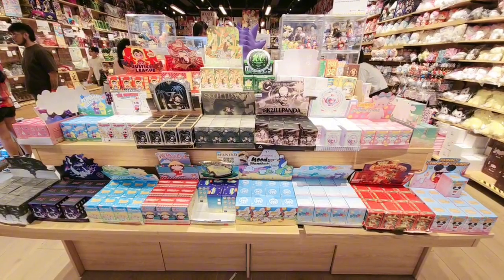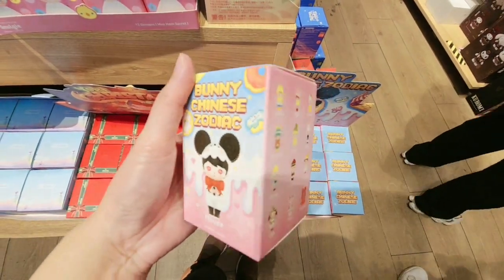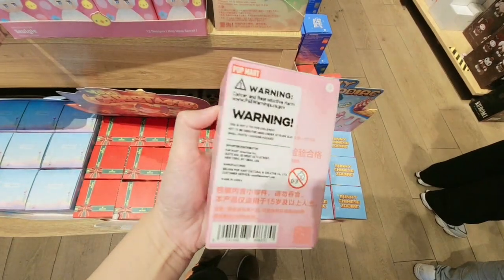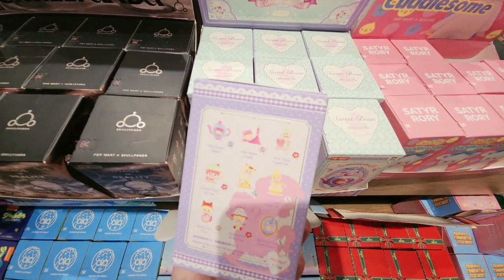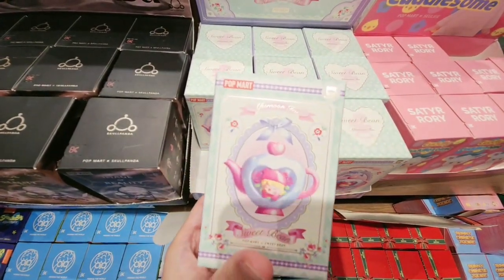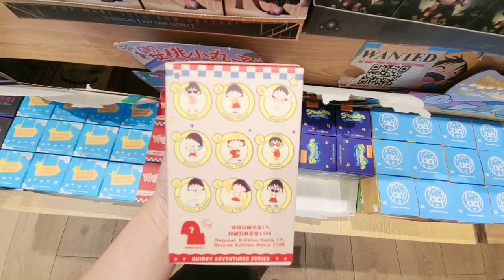This is the front entrance. There are so many blind boxes. Let's take a look. Here is a bunny Chinese zodiac. There are so many Buheng Khan. This is another one — not sure what this is. And this is Chibi Maruko-chan. Very cute. Another blind box.